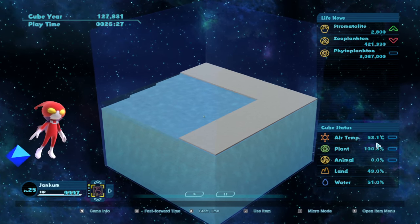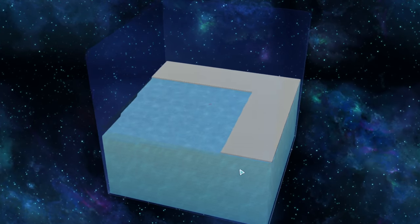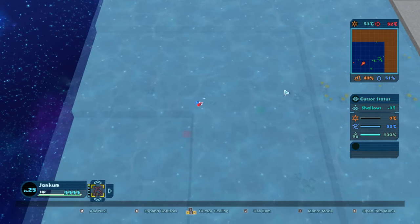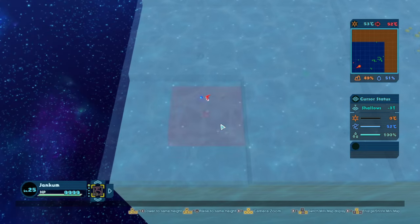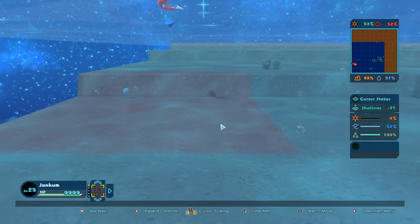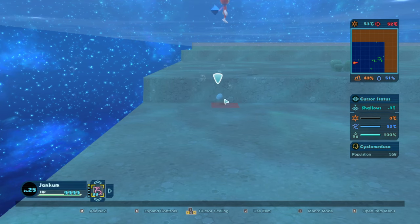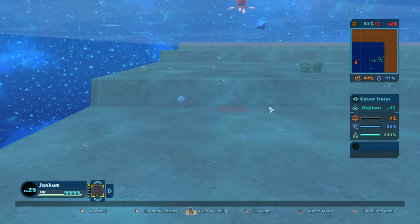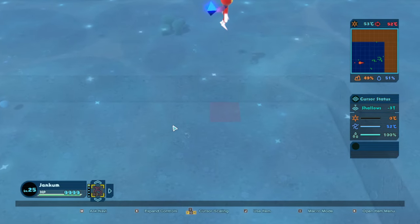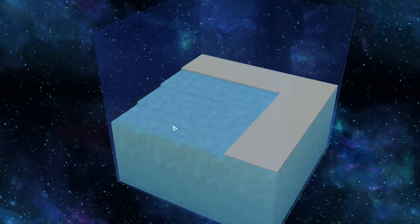We're going to zoom back up. We do have a pretty hot world still, and the air temp will vary slightly. We already have another organism — our first free-moving organism. It's a red dot rather than green. Let me zoom in. A Cyclomedusa — this is an ancient jellyfish. You can see it floating around down there. Adorable little guy. They have a pretty small population to start off with; they did just evolve, so that's to be expected. Organism number two complete. Let's zoom back out.